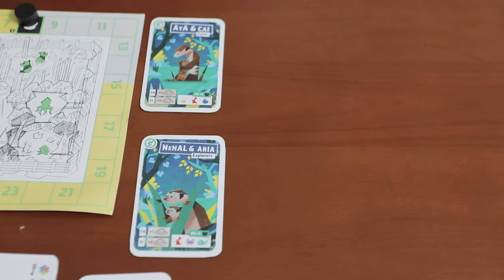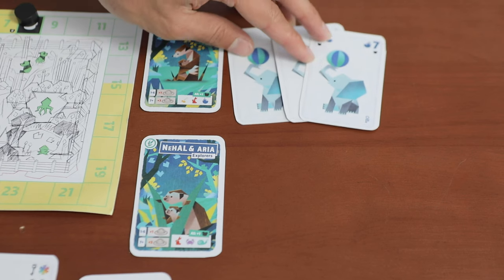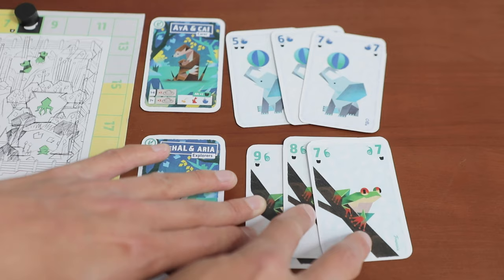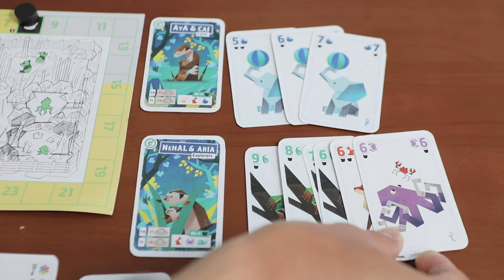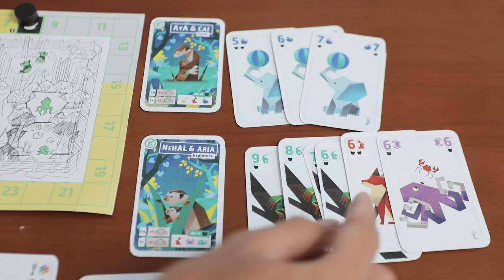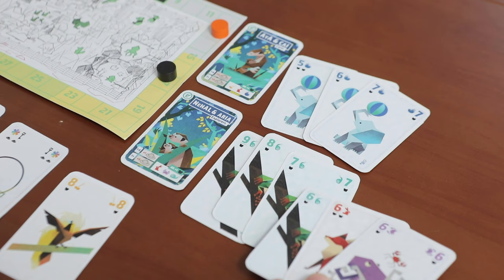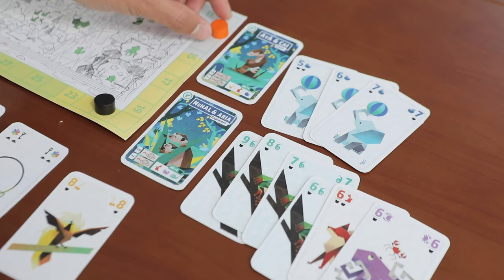For these sets, they're played to the central trait area where our buddies, the meerkats, are. You want runs of numbers going up or down, and you can also play matching numbers. A set has to be at least 3 cards, and once you put down your set, you get points according to the pandas on the cards. And any time you play cards, the zookeeper gets alerted and moves up once.